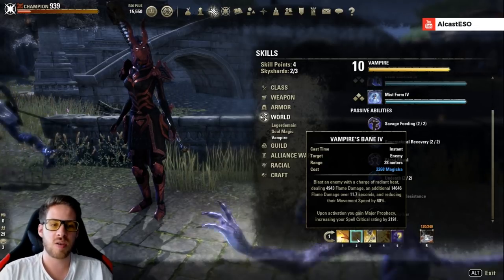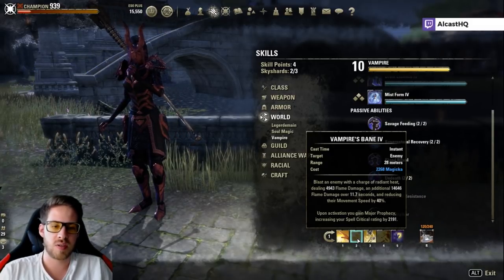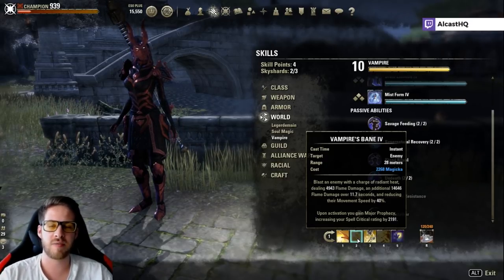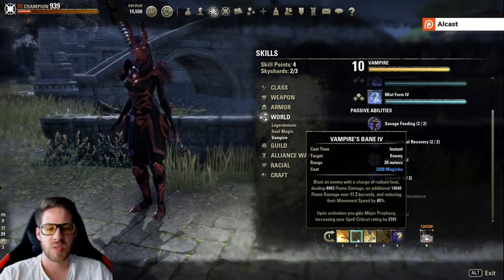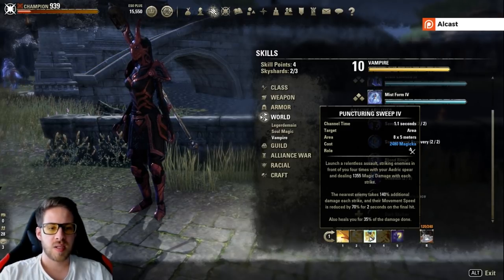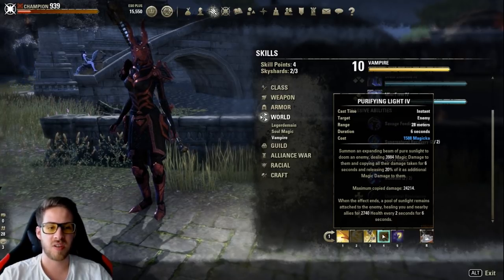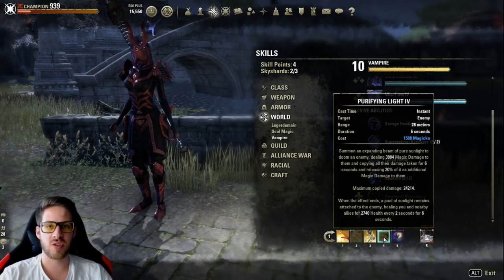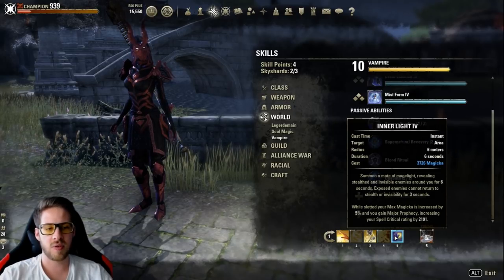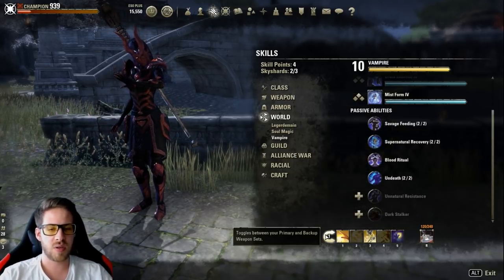Vampires Bane — previously I was running Reflective Light, but I changed because Vampires Bane has a 12-second duration versus Reflective Light's six to eight seconds, so I need to cast it less frequently and can use other abilities, saving some magicka. Puncturing Sweeps is still one of the strongest abilities and also heals you for a lot. Purifying Light is one of the strongest DoTs — it hits like a truck but only has a six-second duration, so you need to keep it up as much as possible.